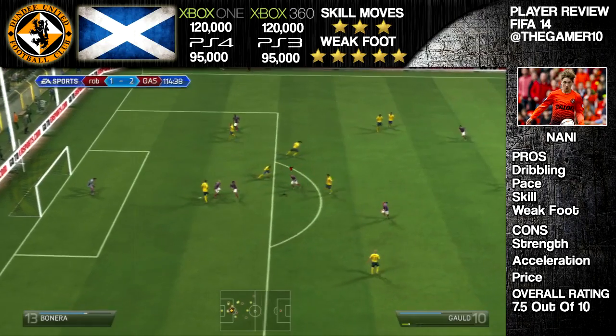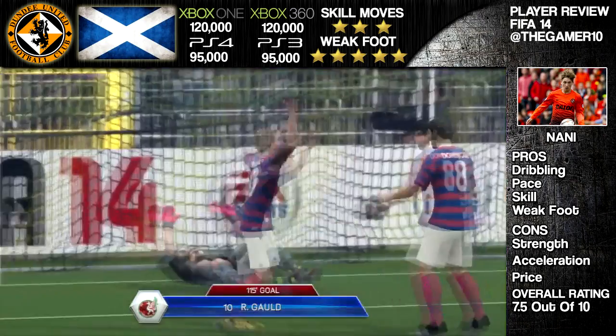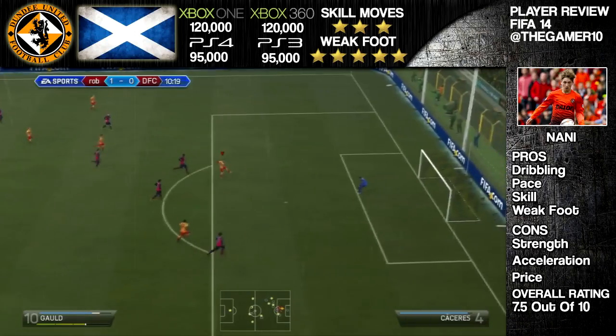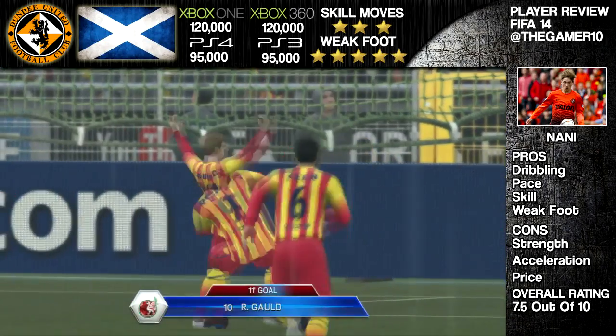As you see here his left foot just puts it in the back of the net — this is what I mean by weak foot, it's absolutely amazing. Like Robin van Persie, all you need to do is get it on the perfect angle and it will go in, no doubt.